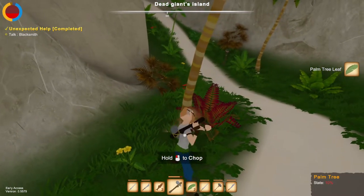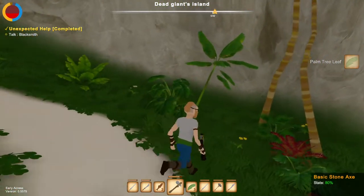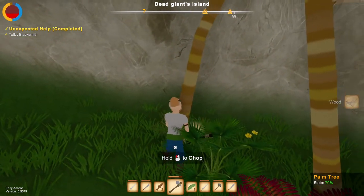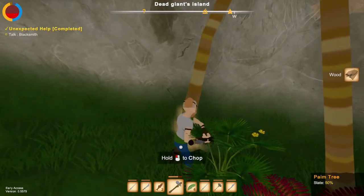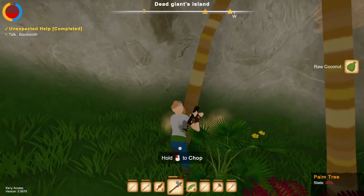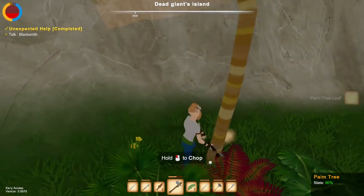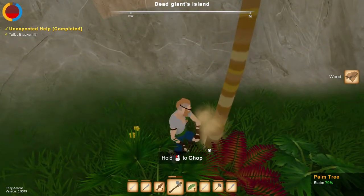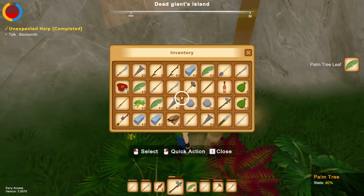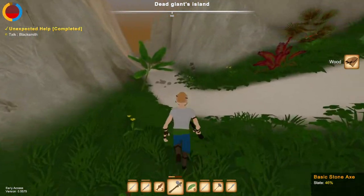This should allow you to kind of select the resources you want in your inventory. The max stack is probably 10. Let's waste more durability — whatever, it's fine, we'll manage.